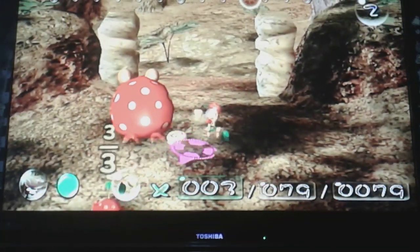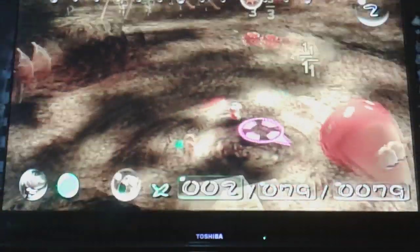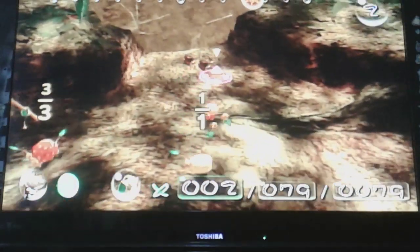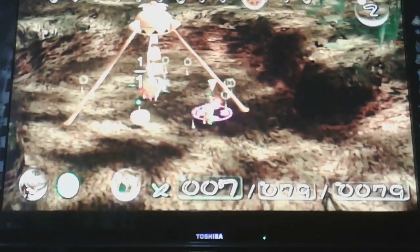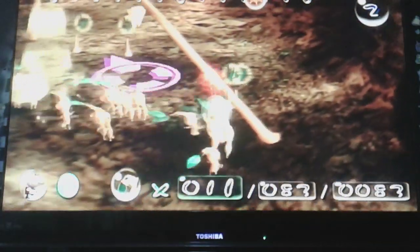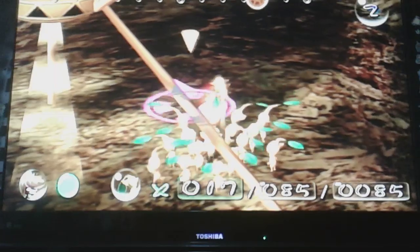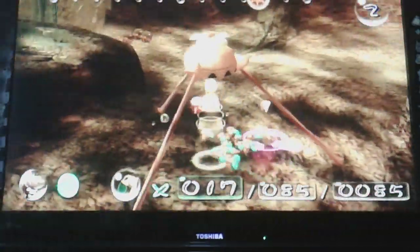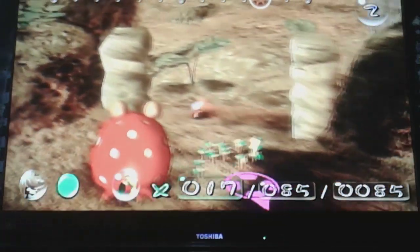Pikmin can carry two types of things back to the onion. They can carry back pellet posies — or pellets — or they can carry enemy corpses. Basically anything that can be defeated. I'm just raising my yellow numbers here. I'm gonna get some of the stuff over there because that's gonna take long — my day's almost over.